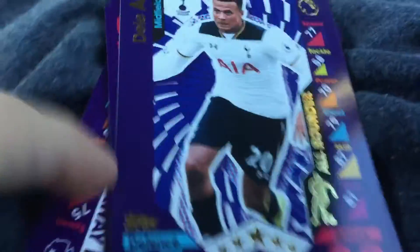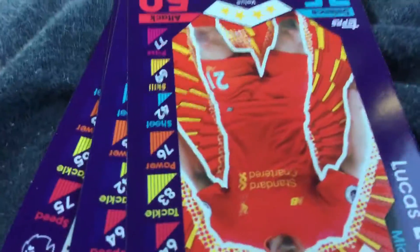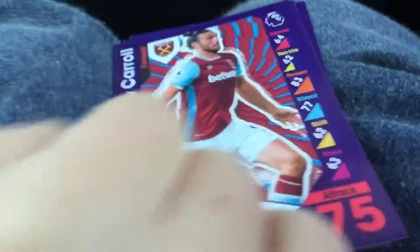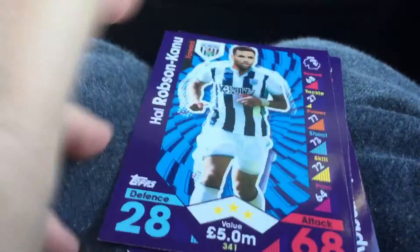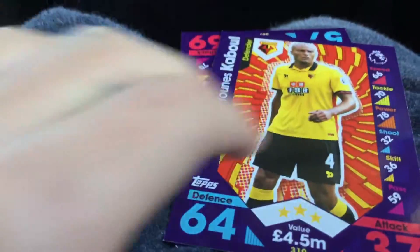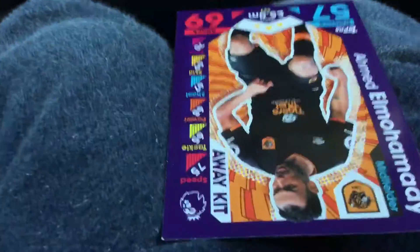We've got Dele Alli — Allrounder, sorry. We've got Lucas. I've got Andy Carroll's base card — that's a coincidence. And we've got Robson Cano. Jonas Cabal. And finally El Mohamedy Awaken card.